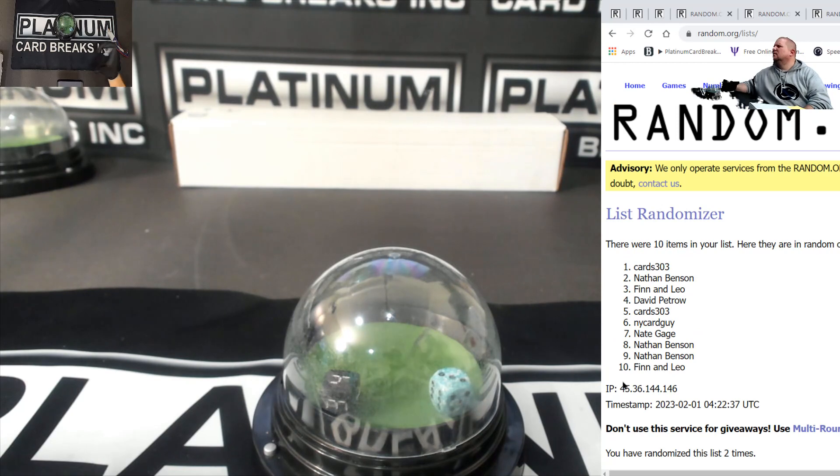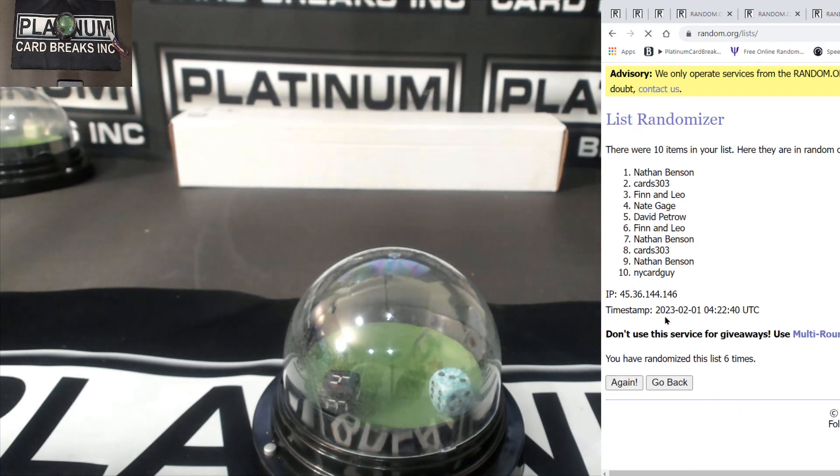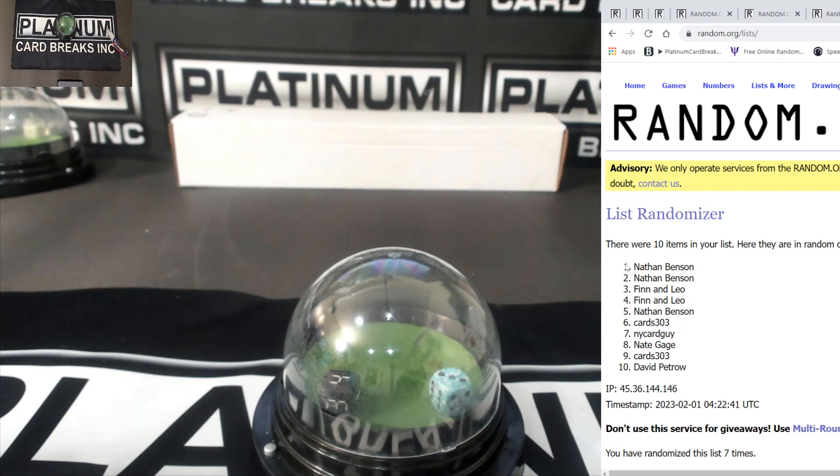One, two, three, four, five, six, and seven. Nathan gets the IMAC. Nathan is in IMAC. Two is in Showstopper number seven, Nathan. Then we got Finn and Leo in three spots — they are in Flawless MLB.